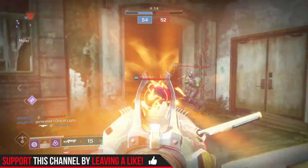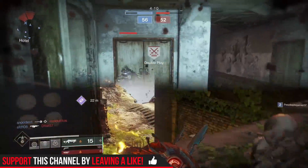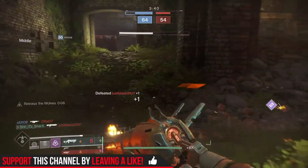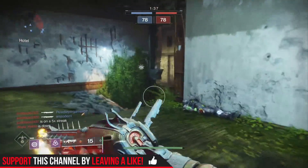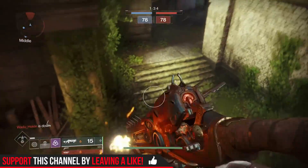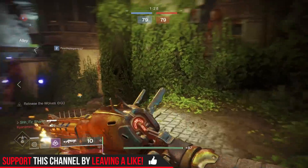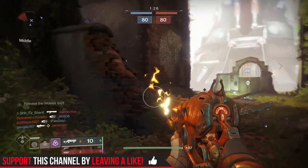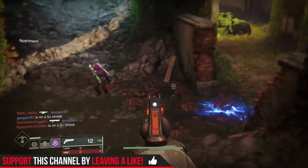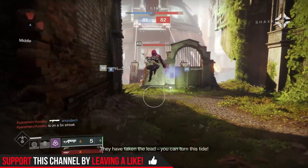So how do you get the Lord of Wolves? The way Nathan got it — and probably an easy way to get it — is doing the Wanted Spider bounties. Those cost ghost fragments: go to the Spider, get one of those bounties, complete it, and you've got a pretty good chance at getting an exotic. I say good chance because I saw so many people on Twitter tweeting me their exotics, and when I asked them where they got it, they said they got it from the Spider bounty. So make sure you do those bounties.